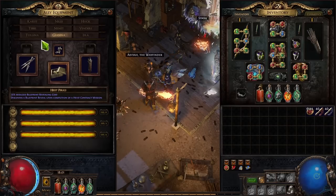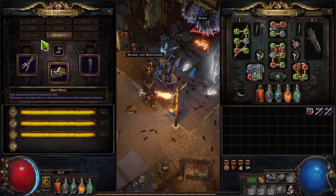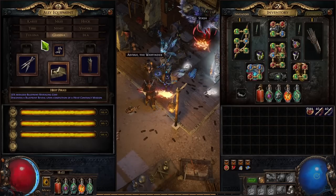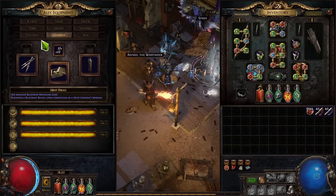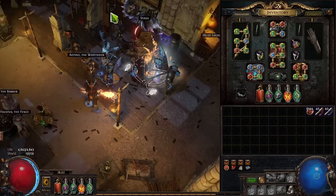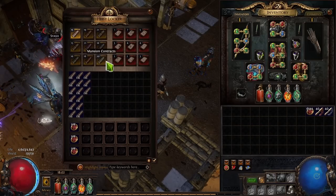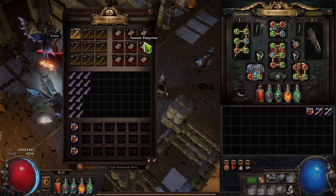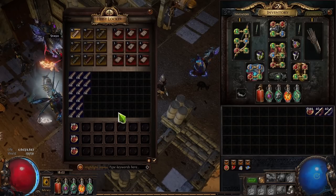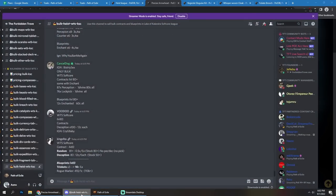You'll gradually acquire this gear over time - you don't need it all immediately. It adds up to increase currency per run, open more chests, and make a big difference on the best blueprints. Now let's talk about how to get contracts and blueprints. There are two main ways: farm them yourself, or buy them from TFT Discord or the trade website.